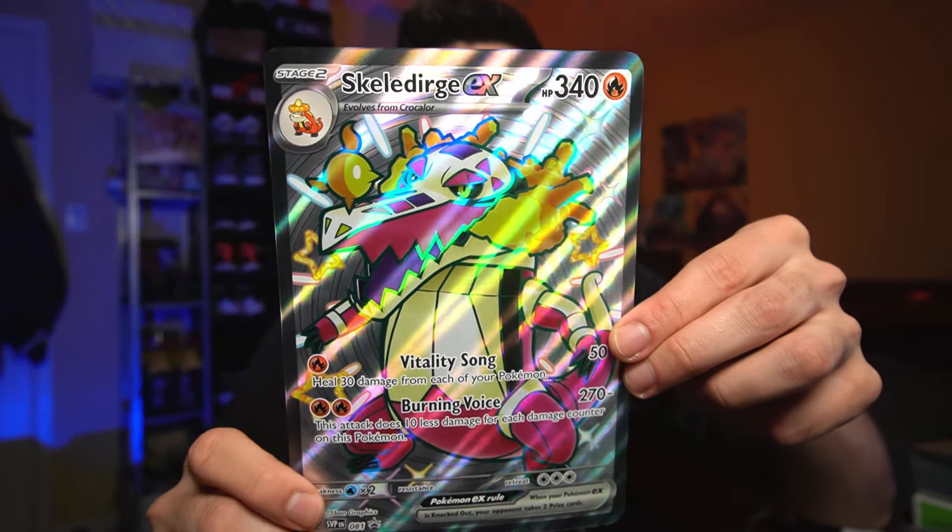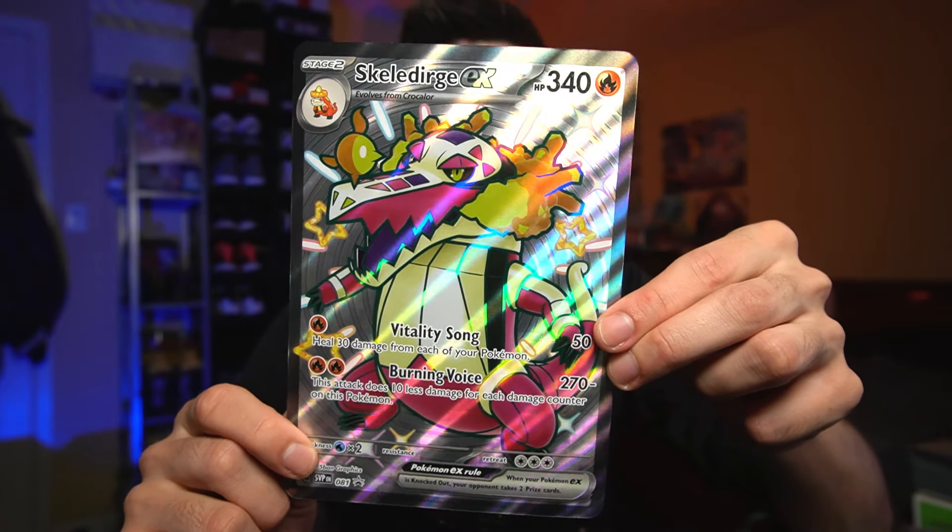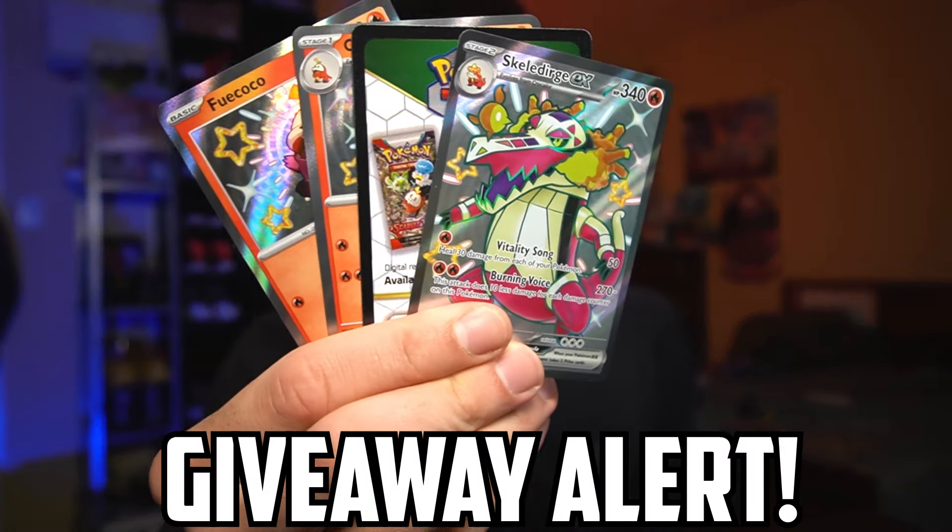First up, we got this massive Skeledirge EX shiny jumbo Pokémon card — this thing is huge, oh my goodness. It has the exact same everything, including texture, as the smaller cards. So let's take a look now at these smaller promo cards that you can actually play with.